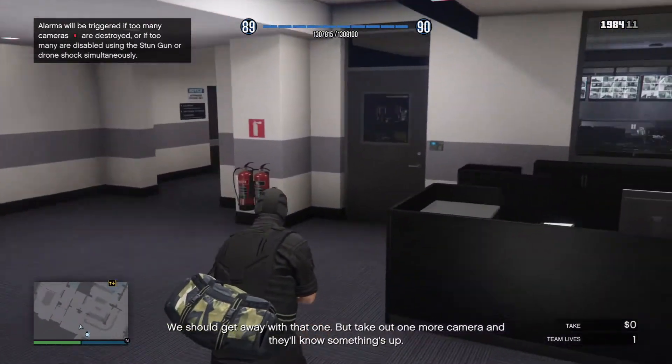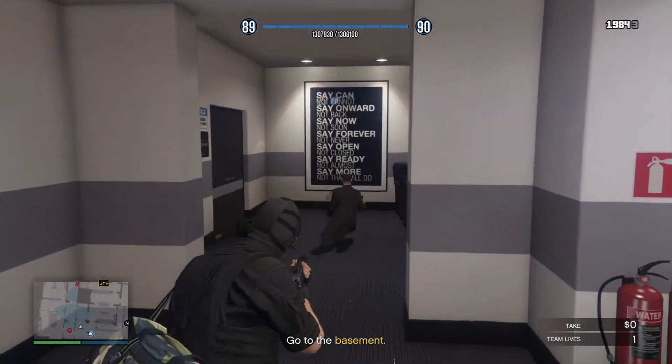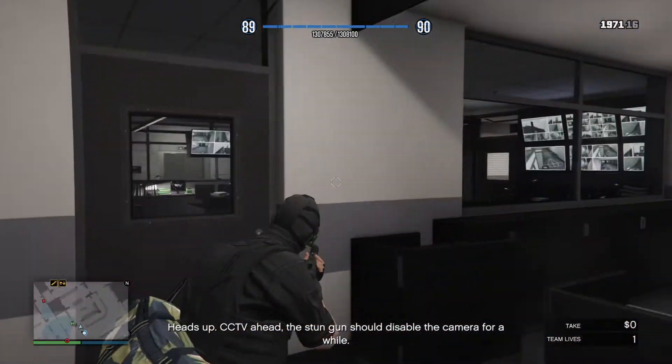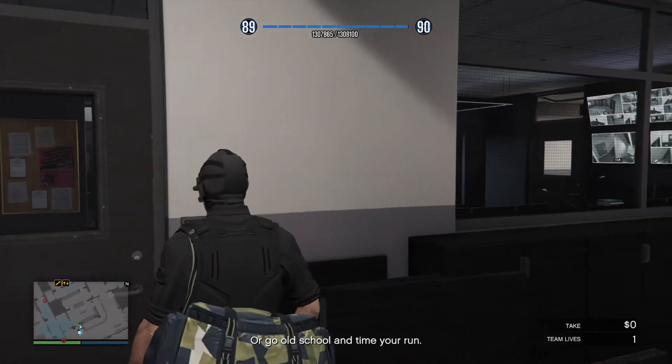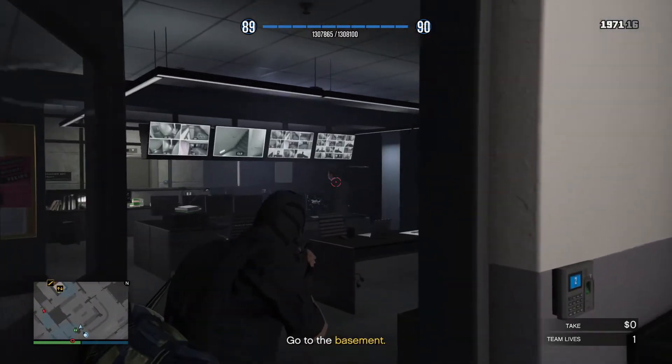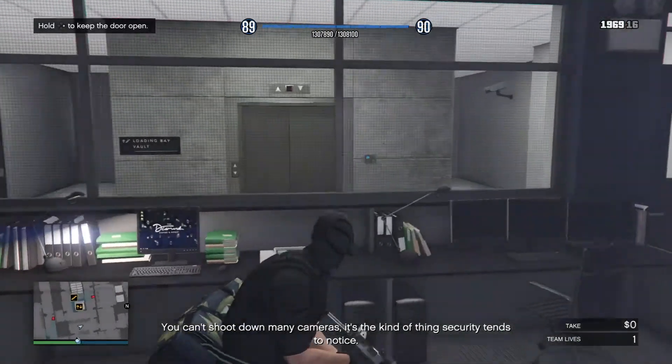We should get away with that one, but take out one more camera and they'll know something's up. Heads up! CCTV ahead! The stun gun should disable the camera for a while, or go old school and time your run. You can't shoot down many cameras — it's the kind of thing security tends to notice.